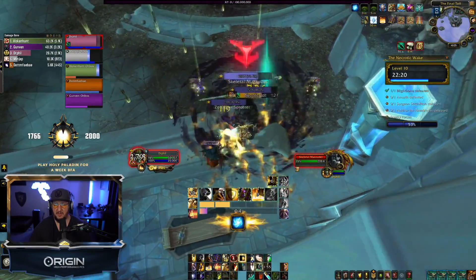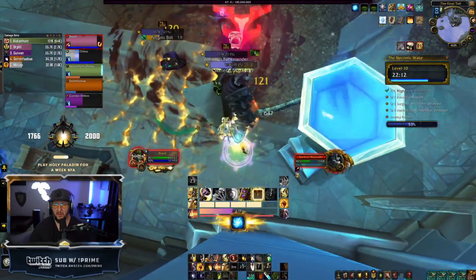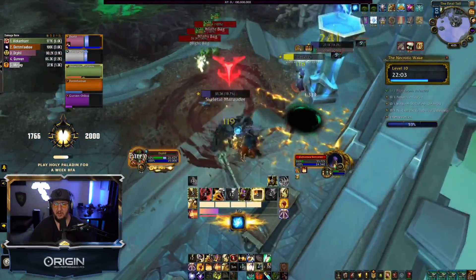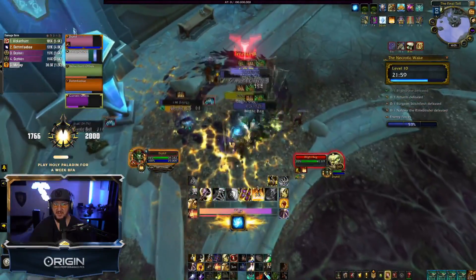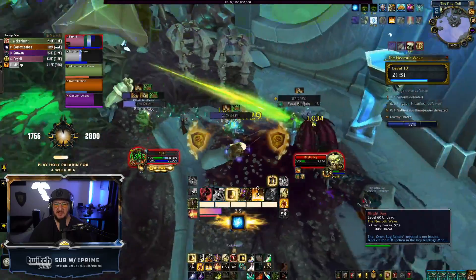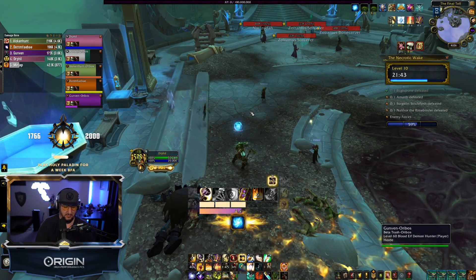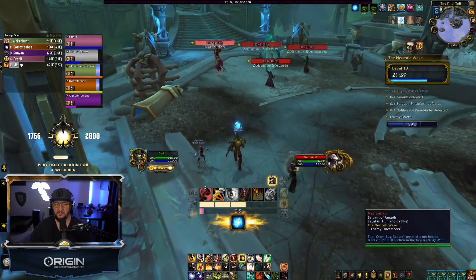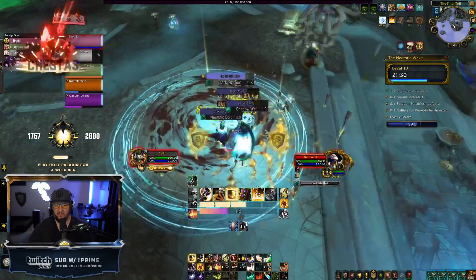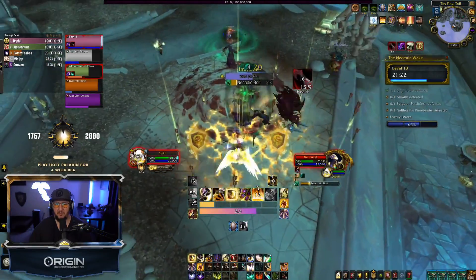Now the soul binds for Fleshcraft are pretty gnarly. One called Volatile Solvent means fleshcrafting near corpses gives you a benefit based on creature type — for example, near an undead and a humanoid you could get a 2% mastery buff for six minutes and 5% maximum health after killing every enemy. Importantly, these buffs persist even after your Fleshcraft absorb is depleted. There's also a trait where defeating an enemy reduces Fleshcraft's cooldown by one second, which is great for Mythic+.